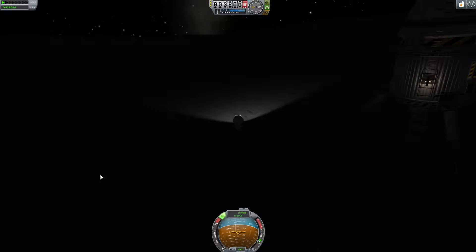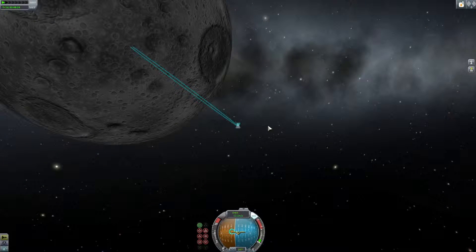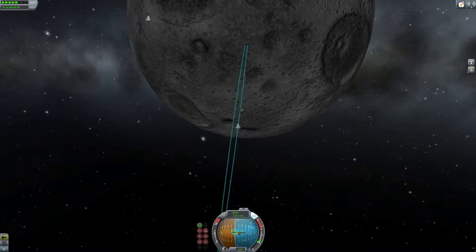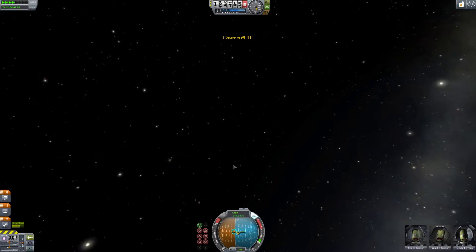My first ever moon landing was actually at night and I didn't do it this easy way where you basically just drop down. I did it where you fly in at an angle, and that was before they had the autopilot-type features added in — it was so difficult. I think it's made all the moon landings much easier now, and as you can see I've switched to the light side of the moon recording.